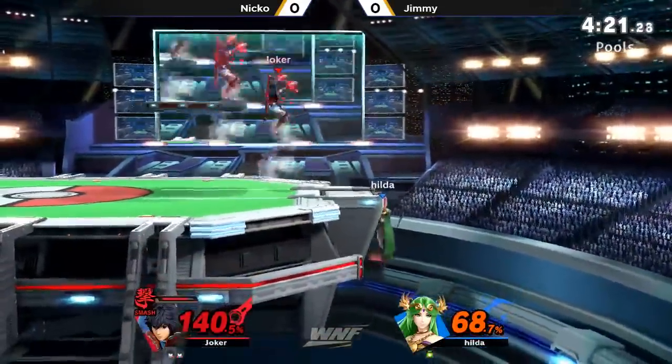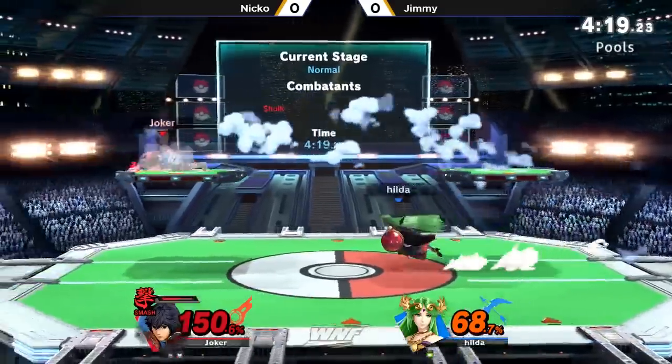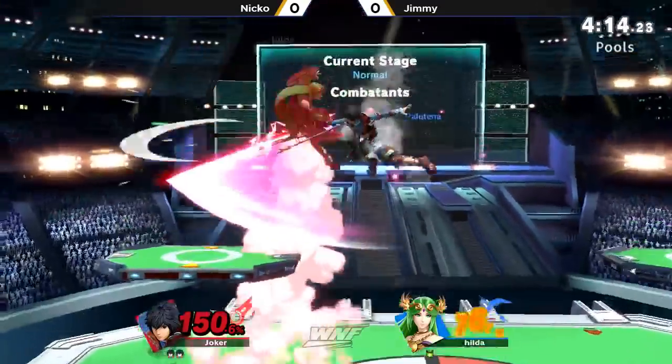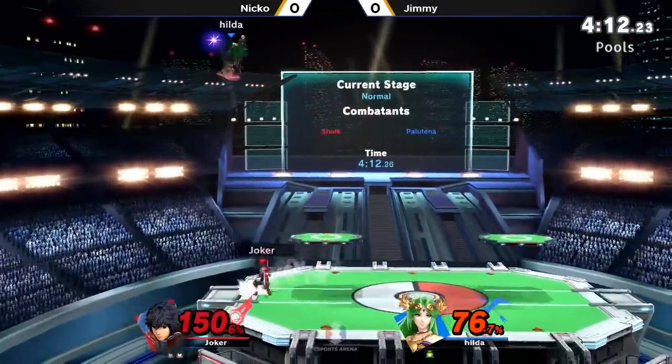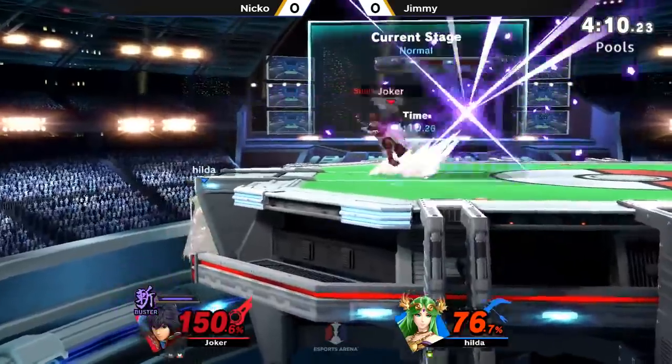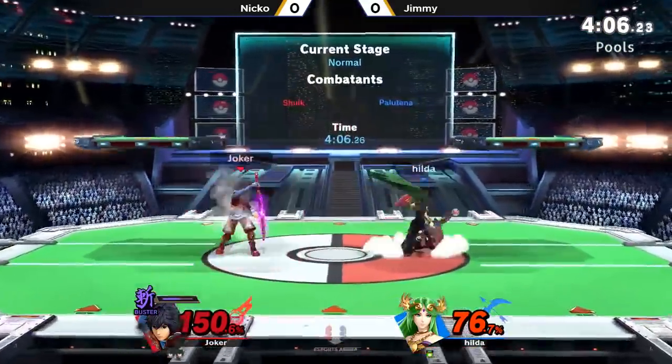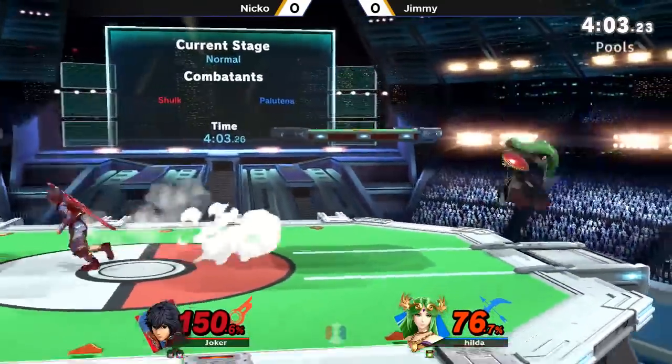Niko's just not getting opened up really. Jimmy's getting like one hit on him — getting the back air, sometimes a dash attack — but it's not leading into like 80%. It's like 15. Not anything too significant. And he really needs to make everything count here against Niko.